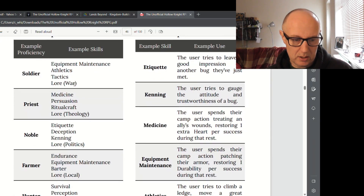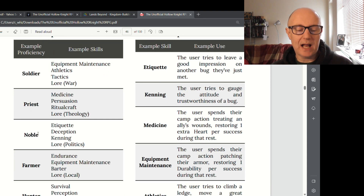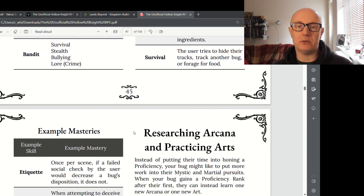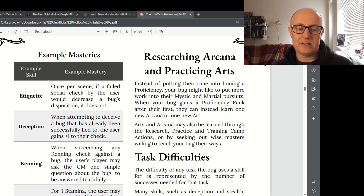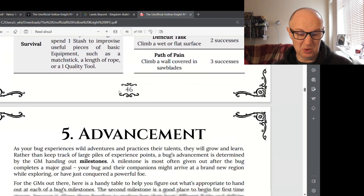Proficiencies are like backgrounds in D&D. You can actually make up your own, have a word with your DM, and decide — if I'm a priest, surely I'd be proficient in these kinds of things. It's worked out beforehand. It's really good that you get to create them yourself. Same with skills — you can just make them up really, which is just so cool.